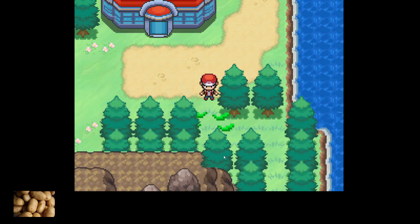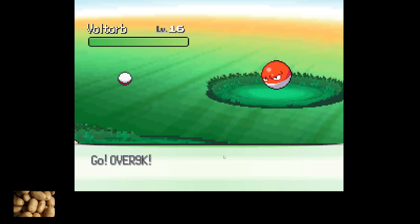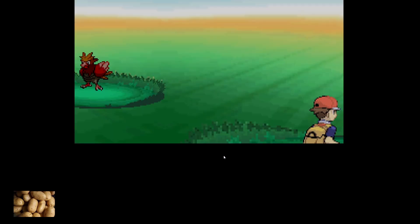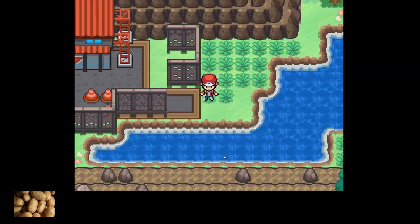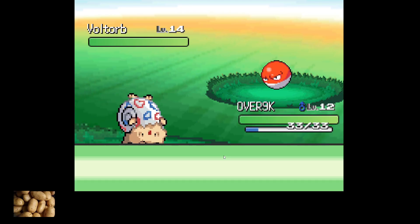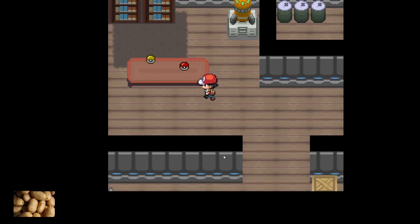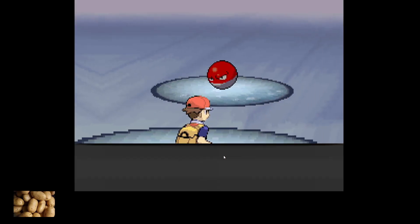Oh, this is where the Power Plant is! Oh, is this where Zapdos is? This is where Zapdos is, okay. Give me the Zapdos. Okay I do not have any business being near Zapdos — watch this. Do I catch a Zapdos? Give me one second, I just want to double check. This is not where Zapdos is. It's a Pokeball — alright I'm gonna catch you.